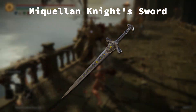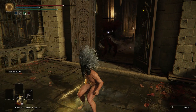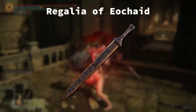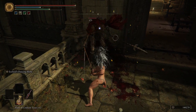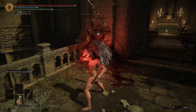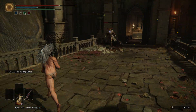Miquellan Knight Sword: pretty average sword with split damage, and the heavy attack does a short lunge. Ash of War is not unique, but isn't bad. Regalia of Eochaid: this is a tough one, because the weapon's damage is ass, and the Ash of War is so cool but doesn't do good damage. I'm honestly not sure if this is an A tier or B tier weapon, so I'll say it transcends time and space and is somewhere in between.